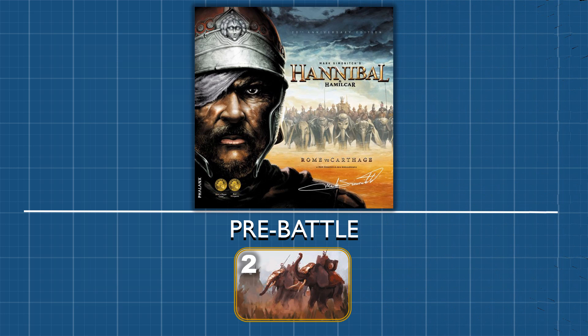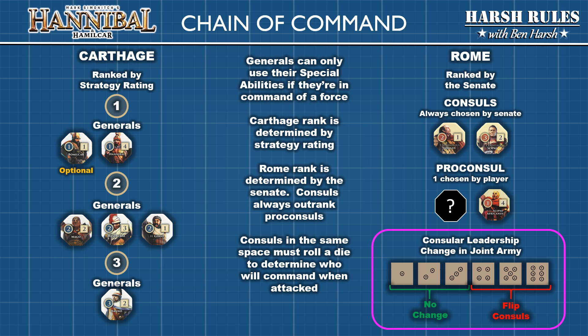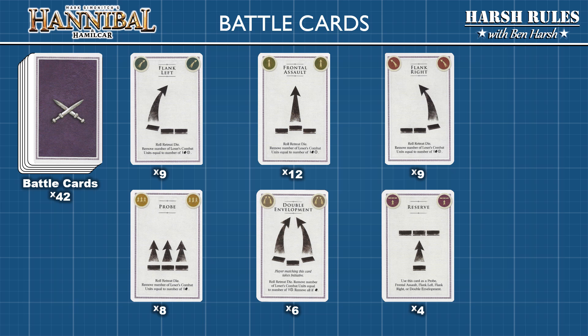In the pre-battle sequence, players prepare their forces for the main battle. First, if Rome is in a battle with two consuls, the Carthaginian player may roll to see if there is a general rotation, potentially replacing a stronger general with a weaker one. The key activity is for each player to draw their hand of battle cards. The battle card deck is comprised of 42 cards organized into six types: nine flank lefts, twelve frontal assaults, nine flank rights, eight probes, six double envelopments, and four reserve cards.